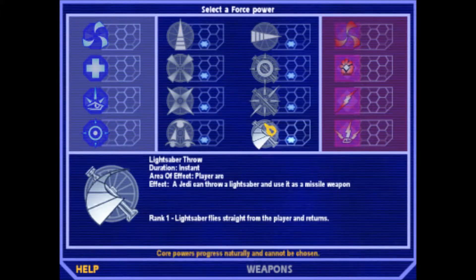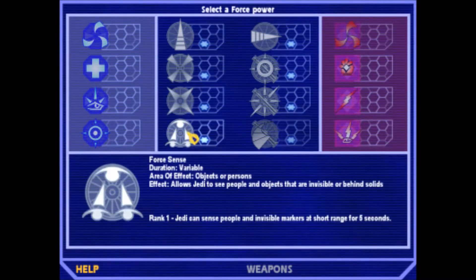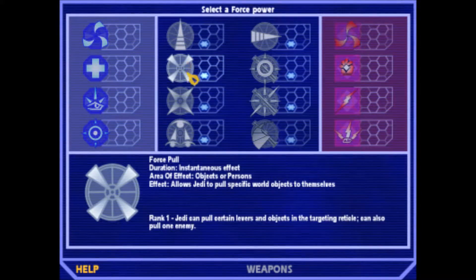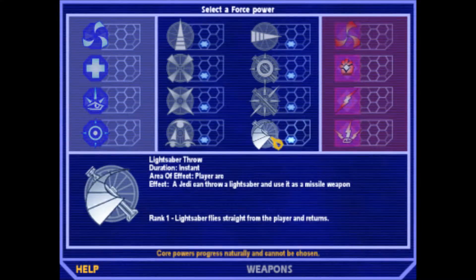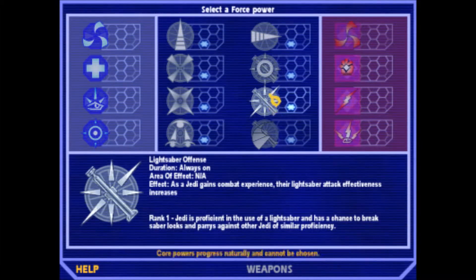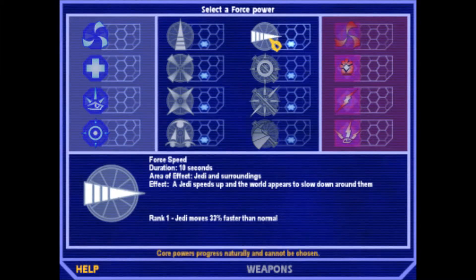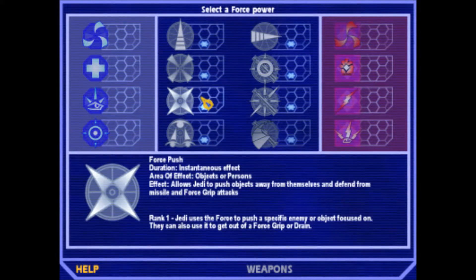Here we get to choose our Force powers to upgrade. Here we have our primary eight Force powers: Force Jump, Force Pull, Force Push, Force Sense, Lightsaber Throw, Lightsaber Offense, Lightsaber Defense, and Force Speed. You can't actually manually upgrade these — they progress naturally and cannot be chosen. It tells you right down there at the bottom.